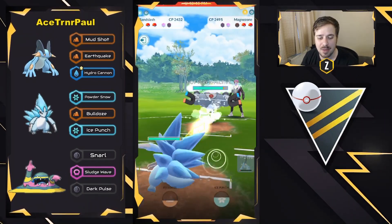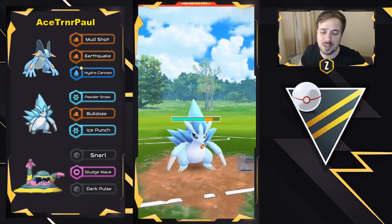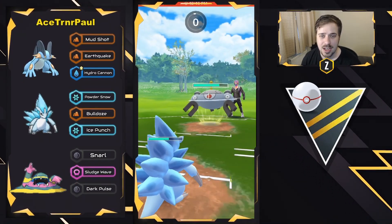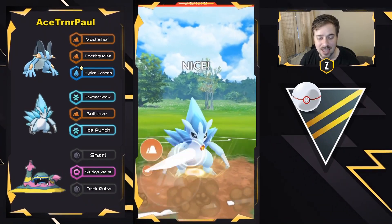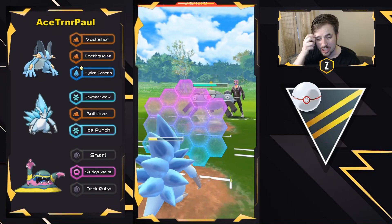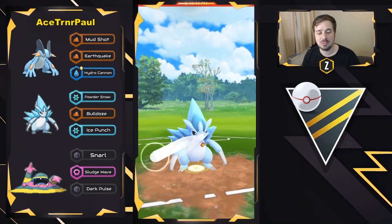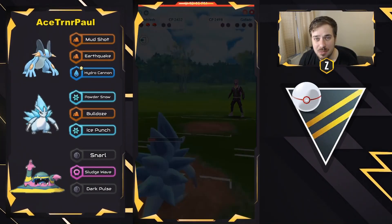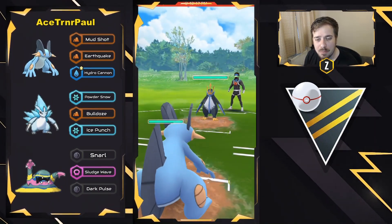There is a Magnezone in the back, so they bring in the Alolan Sandslash. Bulldoze can one-shot here with that Steel-Electric typing — it's all about being able to land it. Wild Charge? No, it's another Mirror Shot. That is a huge call to not shield — the attack did fall, but they just go for the Bulldoze. If this lands, it should one-shot even with the attack drop. Bulldoze coming through — gets the shield. Can they get to another one in time? They shield again. No, it's going to be another Mirror Shot. Able to get to the Bulldoze in time — takes out the Magnezone. Boom! That Powder Snow fast move is incredible at gaining energy to get to the Bulldoze. So now we see another Empoleon on the lead — might be Double Dragon again.